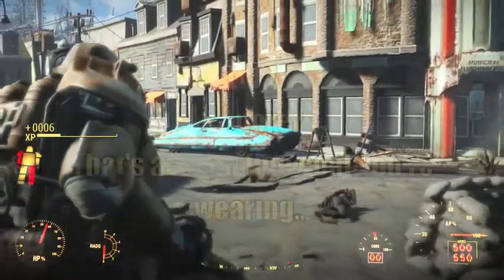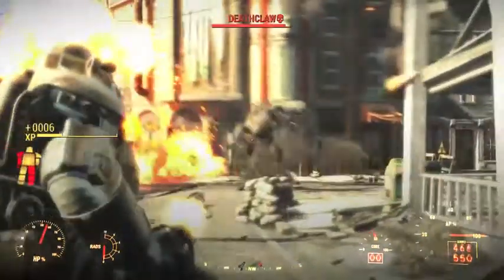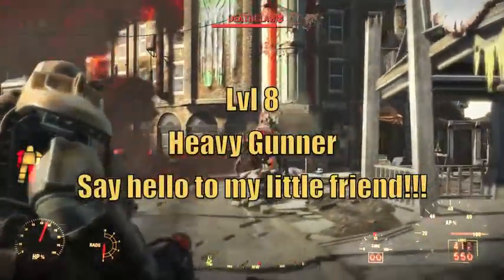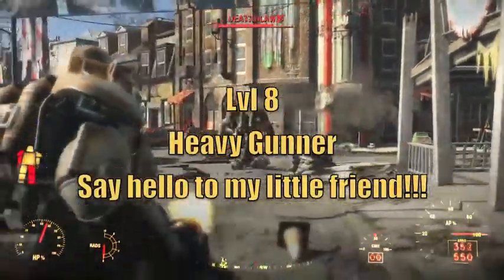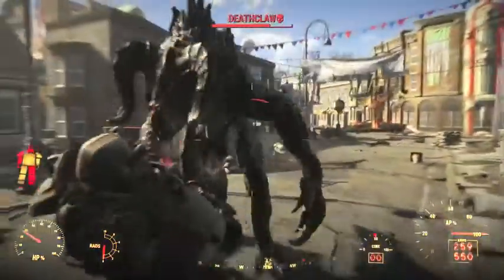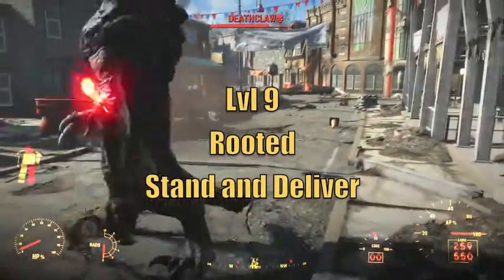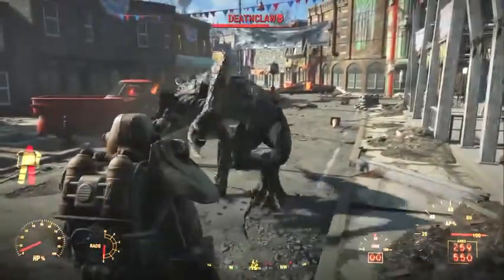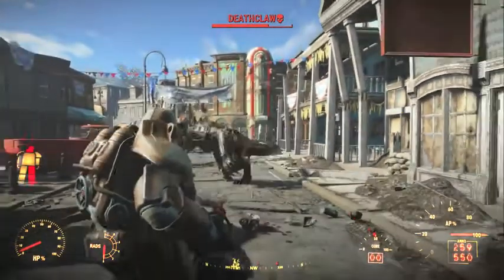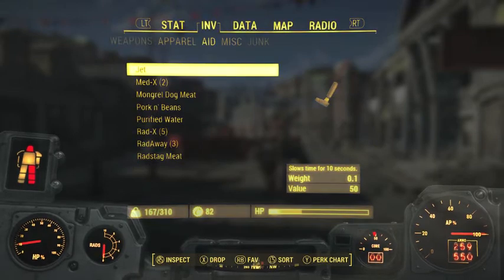At level 7, we'll be taking Armorer, and this will allow us to start upgrading our power armor. At level 8, we'll be taking Heavy Gunner, which will increase our damage with heavy weapons by 20%, and you can now consider yourself a Devastator. After that, at level 9, we'll be taking Rooted for the increase in damage resistance while standing still. Try and resist the urge to strafe around when shooting at your targets and you'll be able to soak up more fire. This also helps in melee standoffs when facing your opponent and trading blows back and forth.